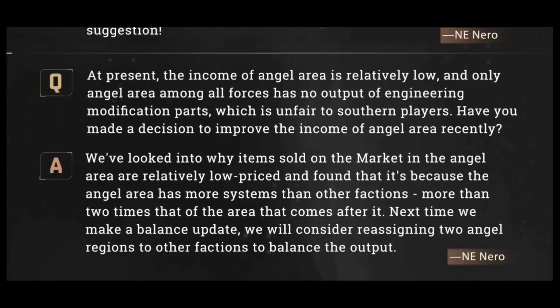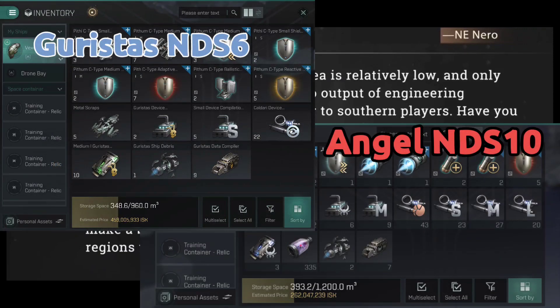Question four: at present, the income of Angel Area is relatively low, and only Angel Area among all forces has no output of engineering modification parts, which is unfair to Southern players. Have you made a decision to improve the income of Angel Area recently? Yeah, this was a big thing back in May — Angel Space has always been fairly low income compared to the others, and during the May update they made it even worse by taking the few actual useful pieces of loot out of Angel and giving them to already more lucrative sites. Someone put up on Reddit recently a Guristas NDS 6 compared to an Angel NDS 10, and you can see the estimated value is just far off — the NDS 6 for Guristas is like twice as valuable as the Angel NDS 10.